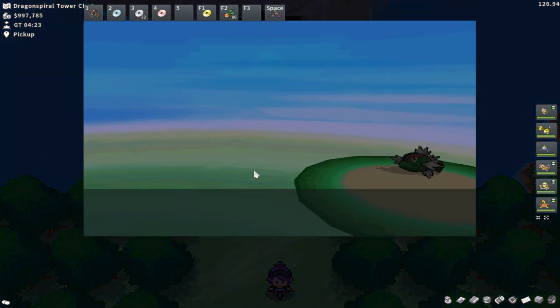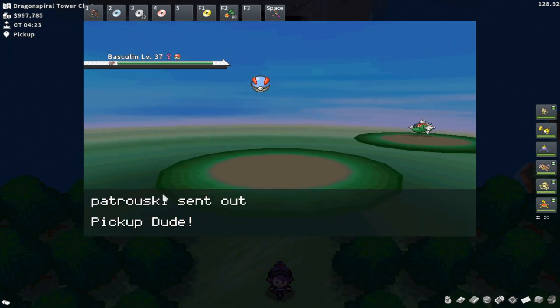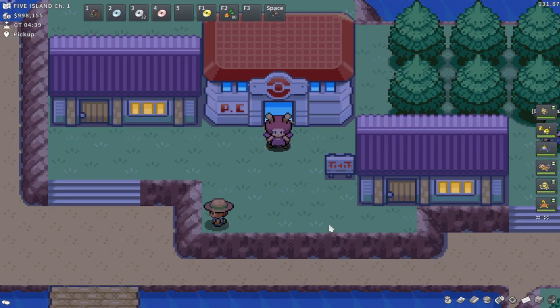It's always going to be around 50 to 60k Pokéan, but you're also going to have that chance at a shiny Dratini or shiny Dragonair, which is the huge benefit of this spot. Okay, now moving on to the next spot.